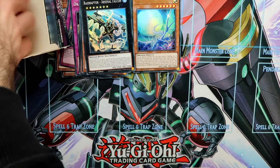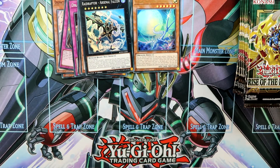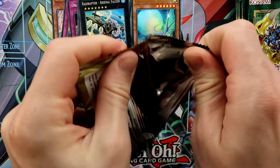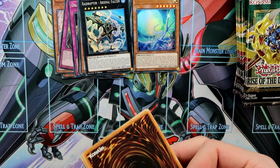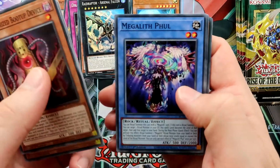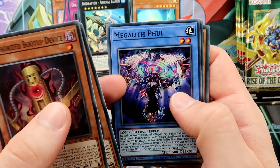Now we start the left side. It seems like all the Secrets will be on this side — it's just a matter of time. The new Megalith support is also a really great one; Megalith is a deck which can be quite powerful.